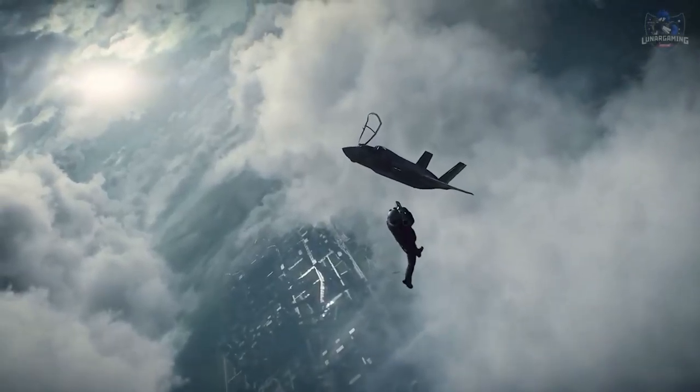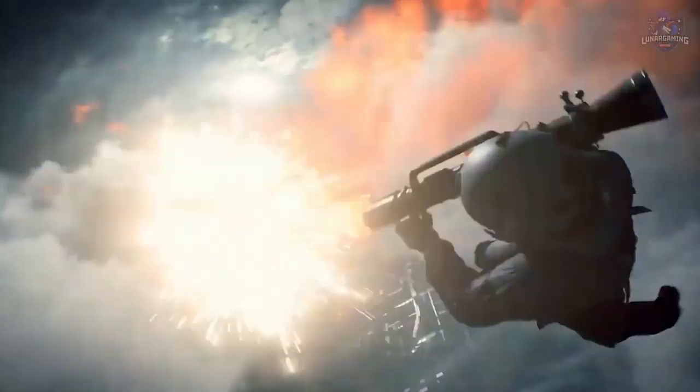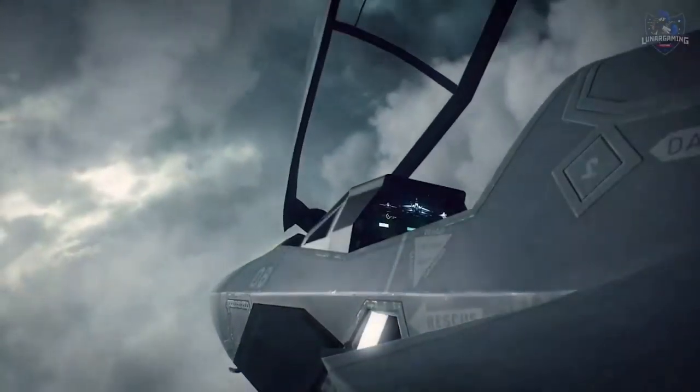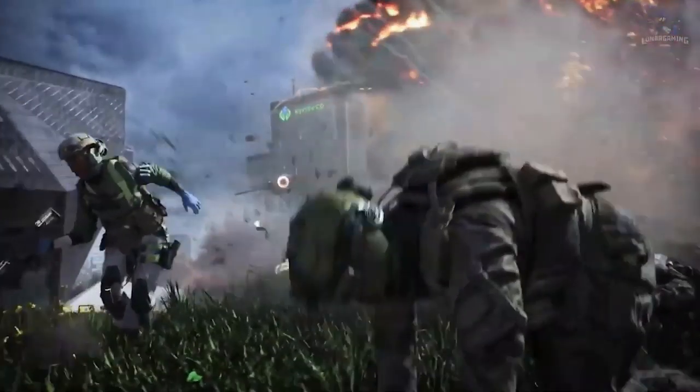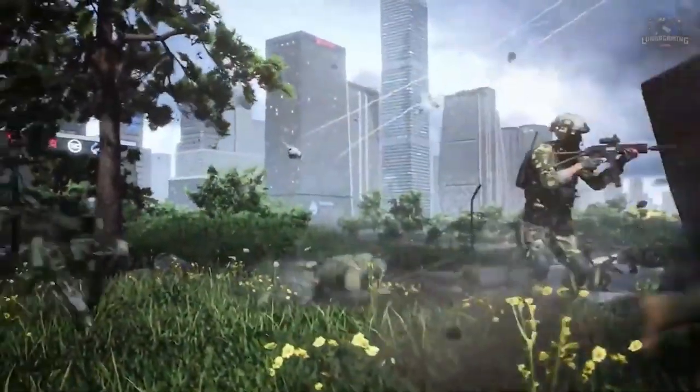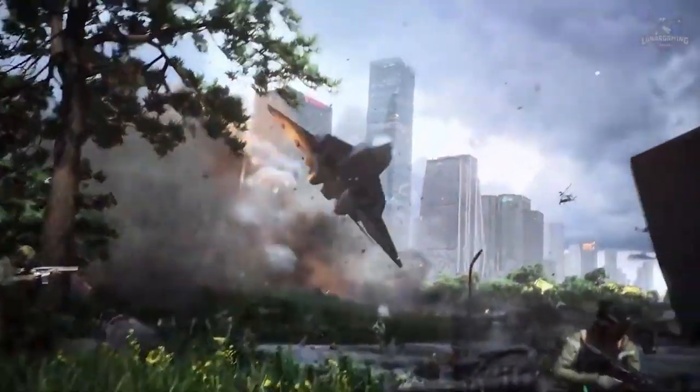The first map is Orbital in Kourou, French Guiana — a race against time around the site of an imminent rocket launch, with enemy fire and dynamic storms to watch out for. Hourglass is set in Doha, Qatar, where you fight in a city lost to the desert as massive dust and sandstorms roll in, blotting out natural light as you battle for control of a convoy trapped in the shifting sands.